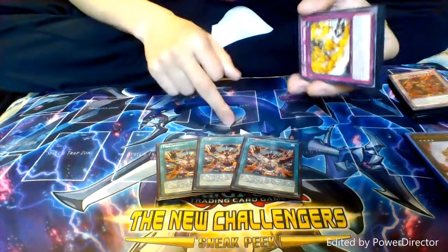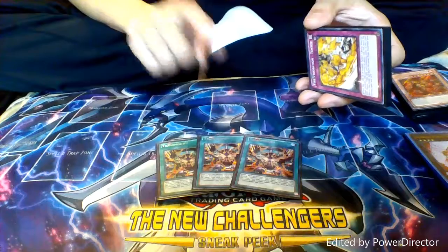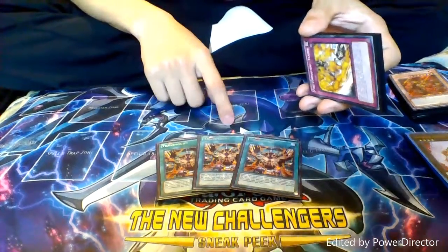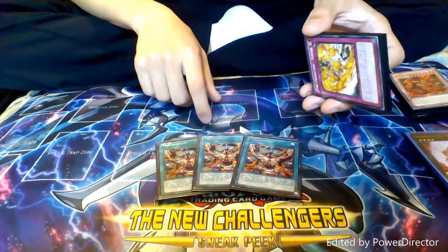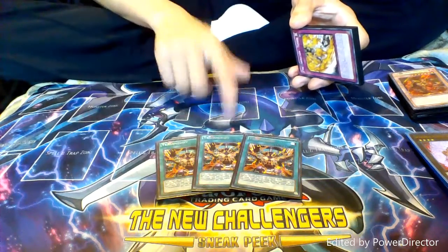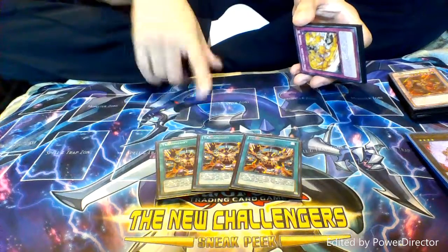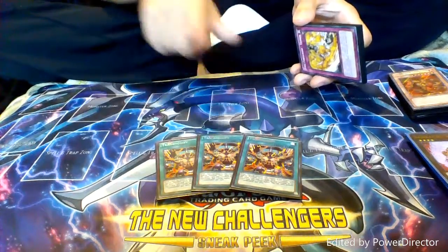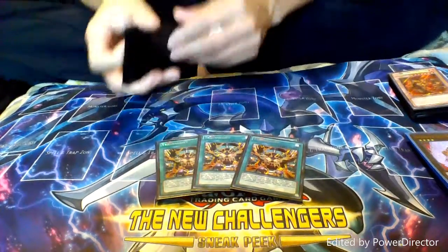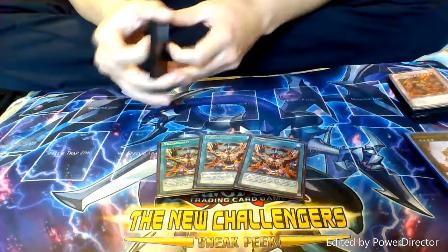Trans Modify: you send one monster on your field to the graveyard and then special summon another monster of the same type and the same attribute, one level higher from your deck. So you turn your level three into a four. And this is why I actually love Raven so much — because you can normal summon Raven, send Raven to the graveyard to get Bear, Gorilla, or Dragon. And on top of that, Raven's effect basically sets a Fire Formation in your spell and trap card zone — so it's kind of like a plus two or plus one. This opens up a whole bunch of plays, and it's the entire reason why I run Fire Fist.